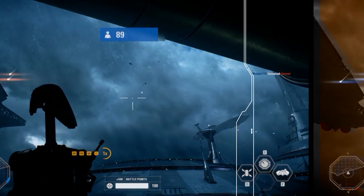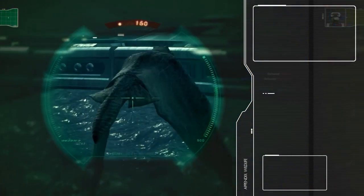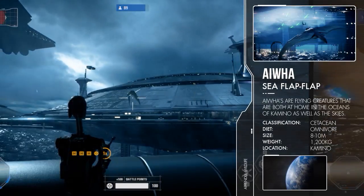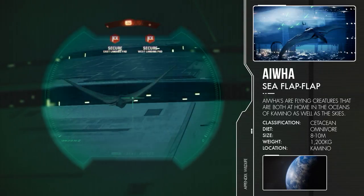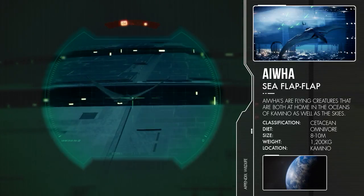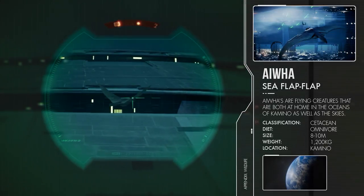First we're traveling to the blue world of Kamino. When keeping an eye out you might spot the mystical sea flap flap, also known as the Aiwha. It's very similar to what we would call a manta ray. It doesn't only live in the oceans though — you've probably seen them flying high in the sky. Sadly, as with all the other creatures, you can't really interact with them. They are more part of the environment than an actual animal.